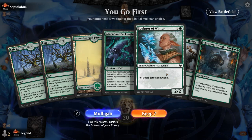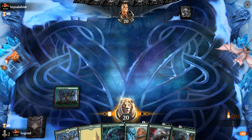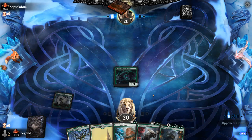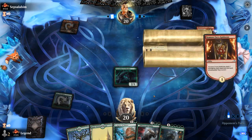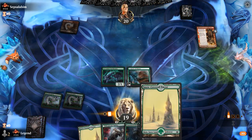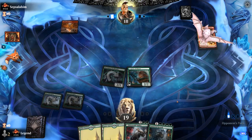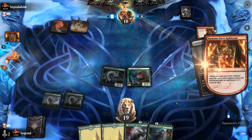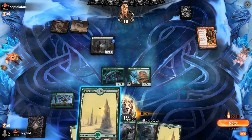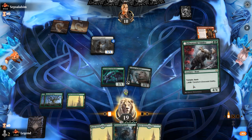Game 1: we're on the play with a very nice hand — Pack Leader into Sculptor into hopefully Oddity, and then Unnatural Growth as a curve topper. Facing a red deck. Mono Green is usually slightly favored against red aggro, but red-white with a turn 2 Aspirant is a different story. Still happy to play Oddity, and Unnatural Growth could be quite strong next turn.